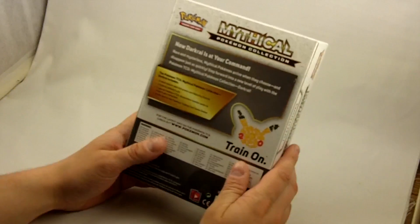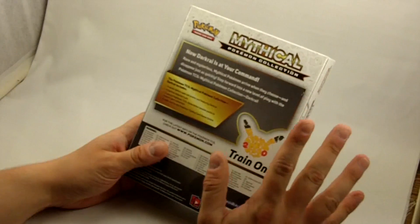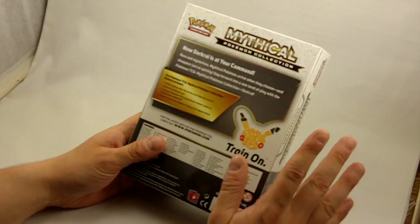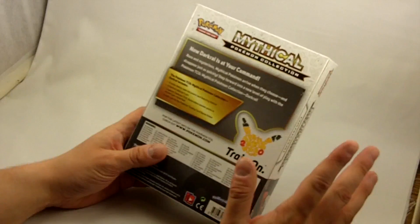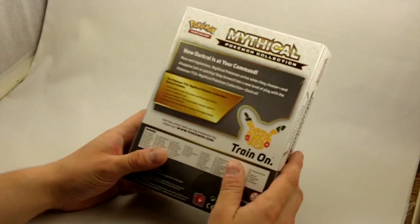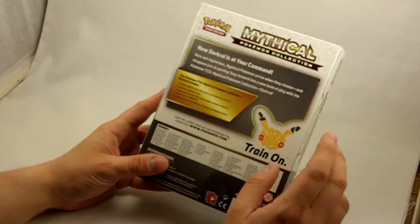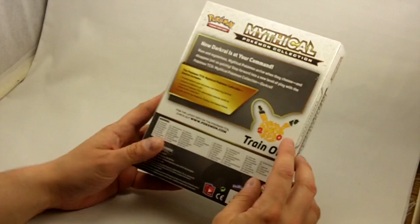On the back here, now Darkrai is at your command. Rare and mysterious mythical Pokémon arrive when they choose and disappear just as quickly. Step forward into a new level of play with the Pokémon TCG Mythical Pokémon Collection, Darkrai. It comes with a never-before-seen foil promo card, a Darkrai collector's pin, two special TCG Generation booster packs, and a code card for the online trading card game.